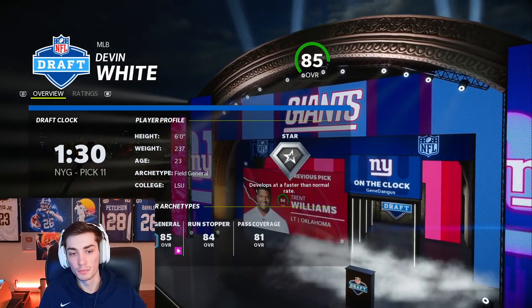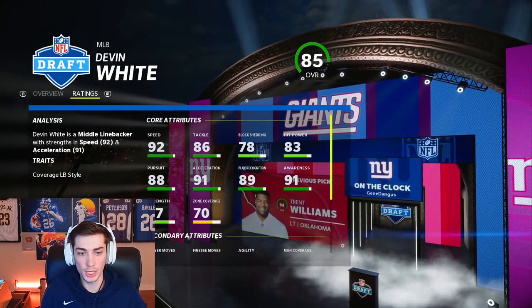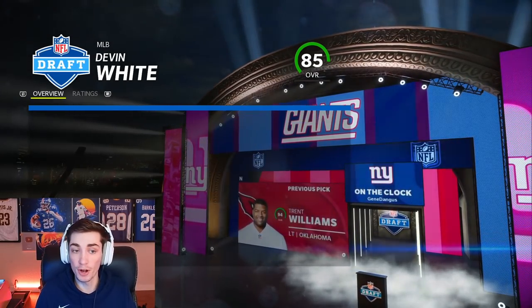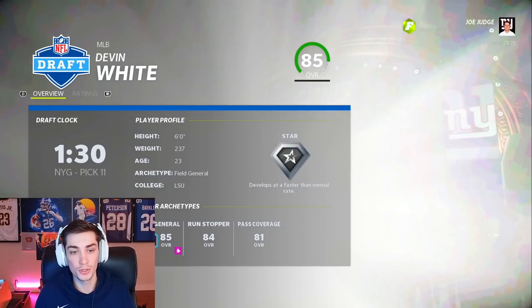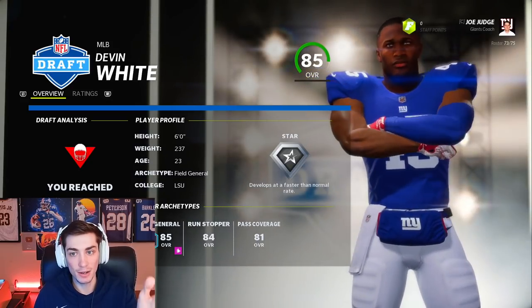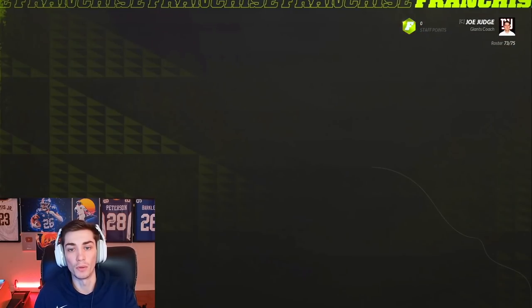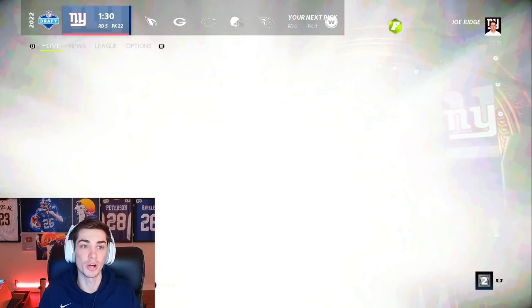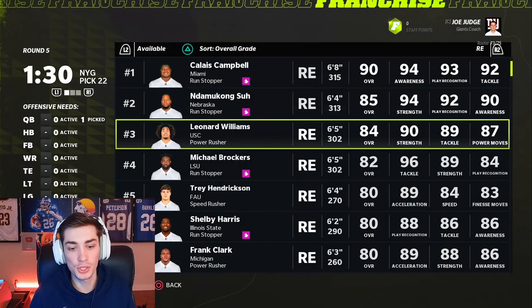That's the main piece of our defense right up the middle. Doesn't really get a whole lot better than Devin White for his age and development trait. As you can see, there are not a ton of amazing edge rushers left. This is another position that goes really, really early. So we could sort by age here and see all the young players. Rousseau — normal Dev. We can also sort again by development trait and just look for the younger players.